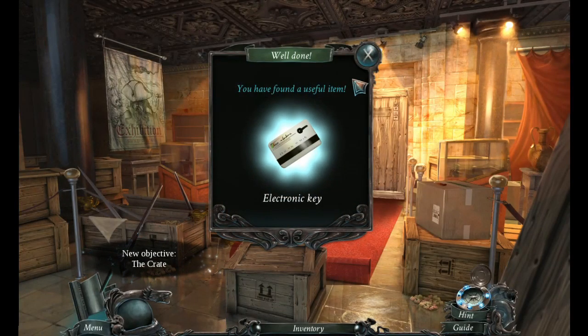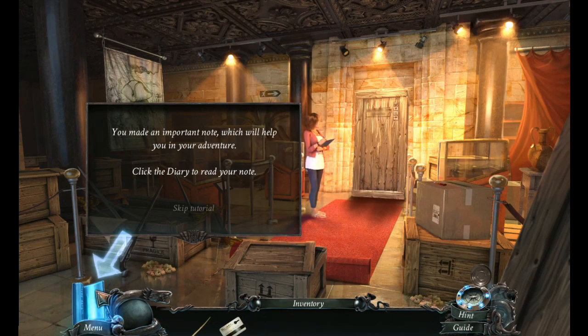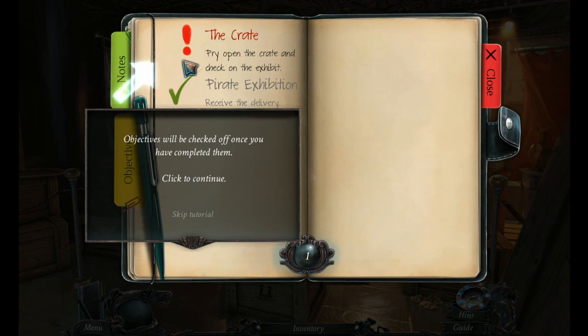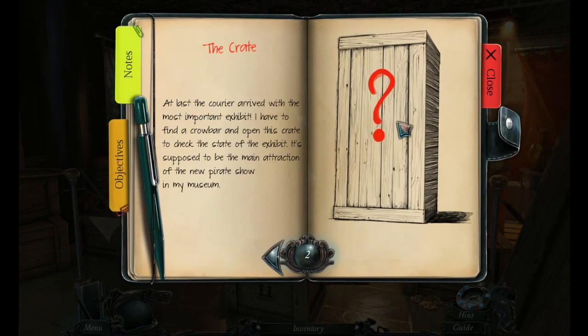Wow, the music is loud. At last, Akiria arrived for the most important exhibit. I have to find a crowbar to open this crate and check the state of the exhibit. It's supposed to be the main attraction of the new pirate show in my museum.